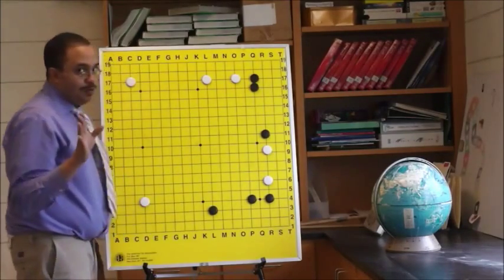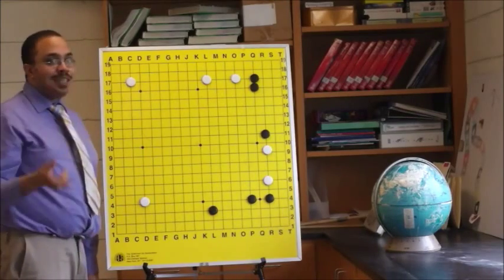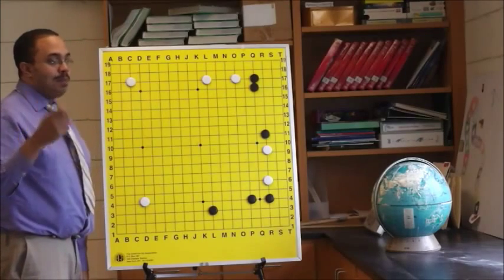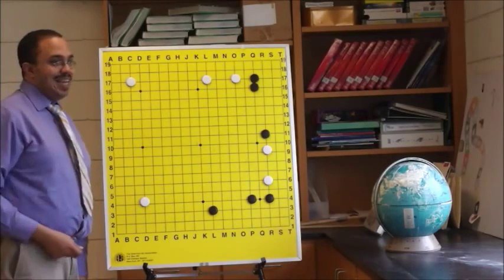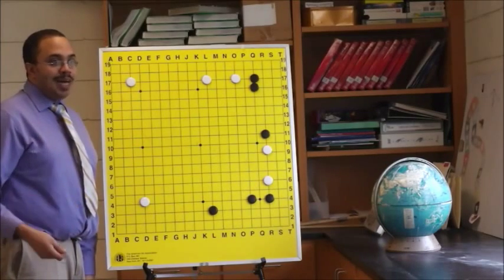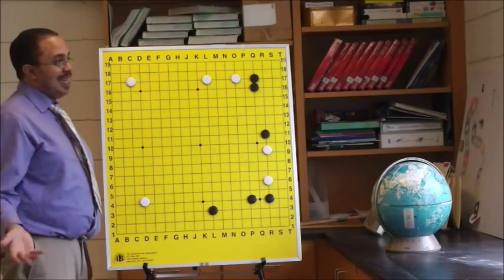Here's how you can tell if you have a weak group: look at what's called eye space. Eye space is something that's really difficult for some beginners to understand. Eye space is how many points your group is actually making, because if your group gets surrounded, you have to make two eyes. If there's an insufficient amount of territory to make two eyes, then your group's going to get captured.